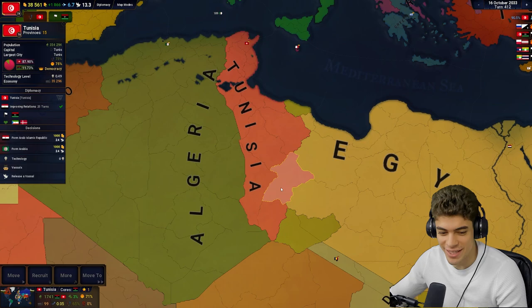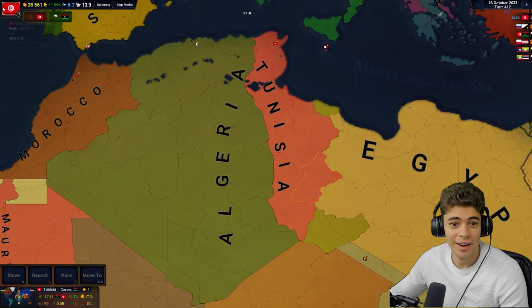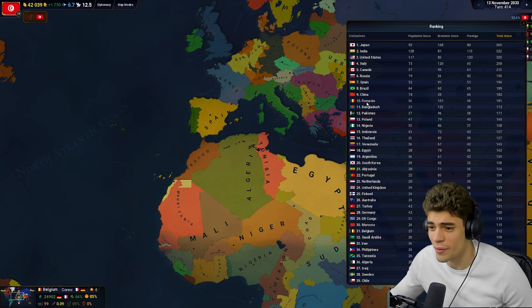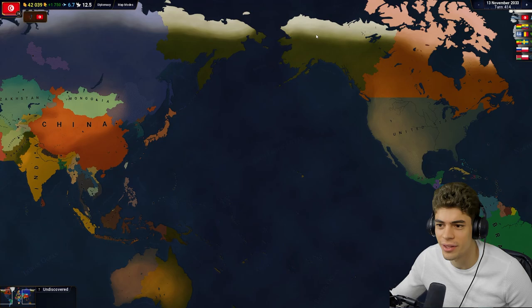We've got to assimilate these provinces, but ladies and gentlemen — we won! We're now ranked 78. Who'd have thought? Belgium continues to dominate. Japan's number one, then India, then the United States. Russia has taken back Alaska — wait, is that just wasteland? Alaska just doesn't exist. In any case, lads, that's where we'll leave it for today.